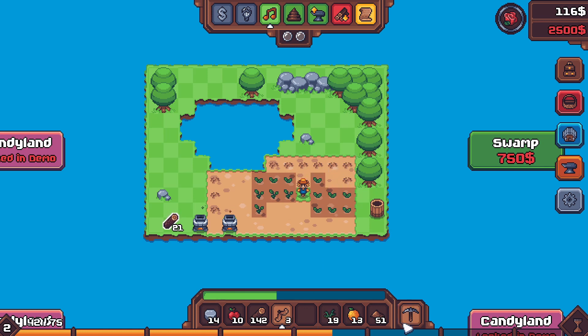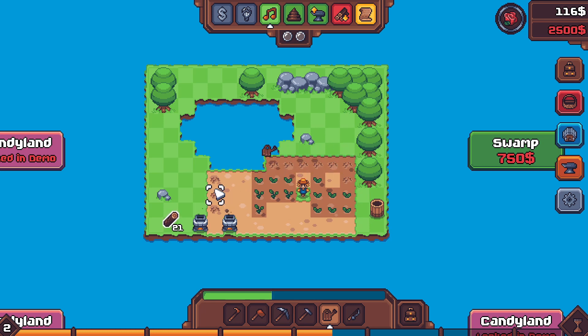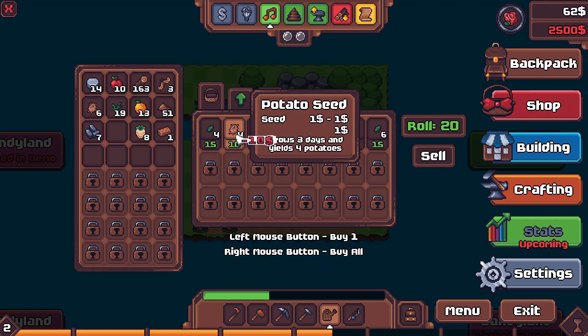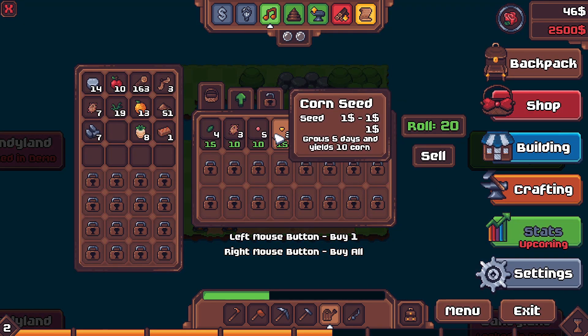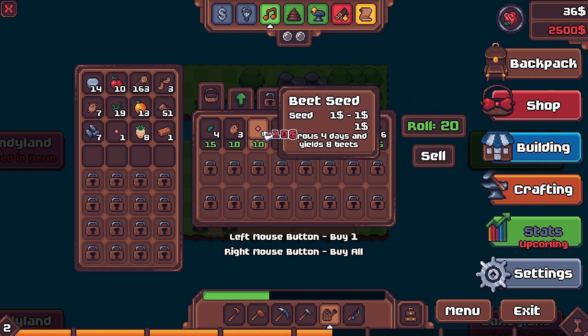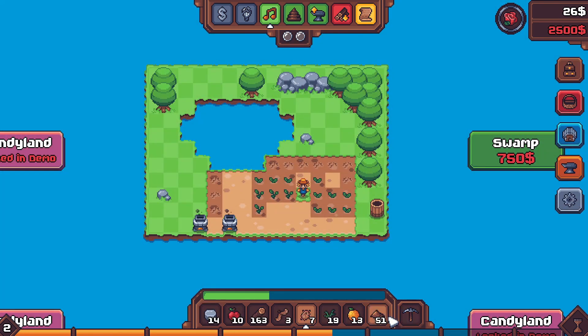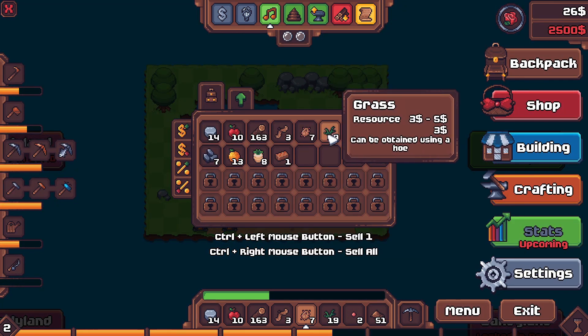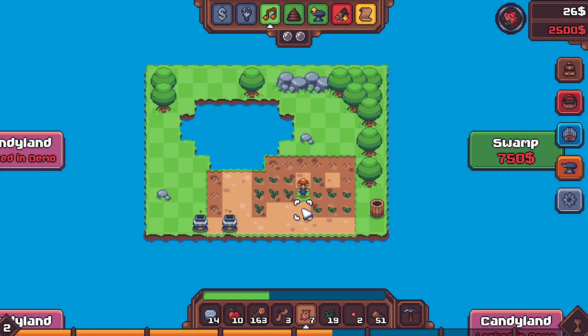I'm just dumping tree seeds — there's probably a rule about the distance they need but I don't care, we're just gonna go with it. Buy some potatoes, buy a beet. I hope you are ready to see the most unhinged, terrible way of farming — the way that you shouldn't do it — because that's what I'm gonna be doing.